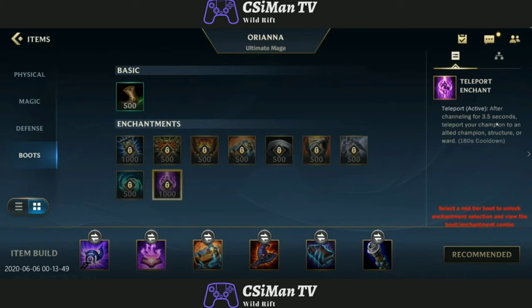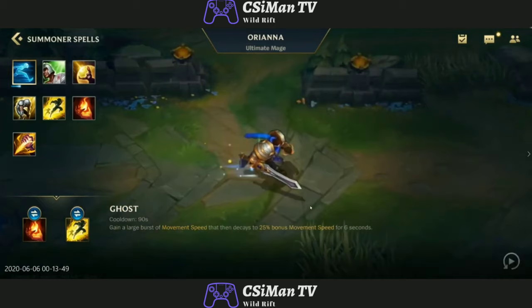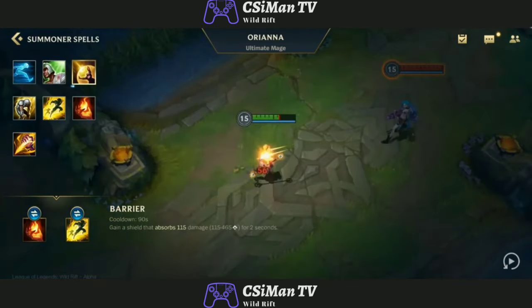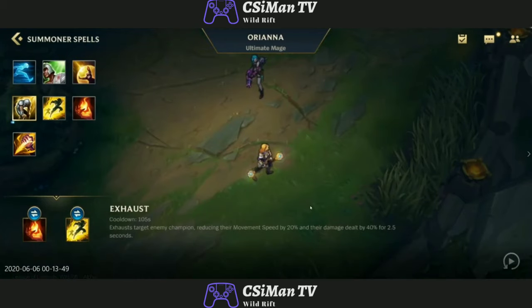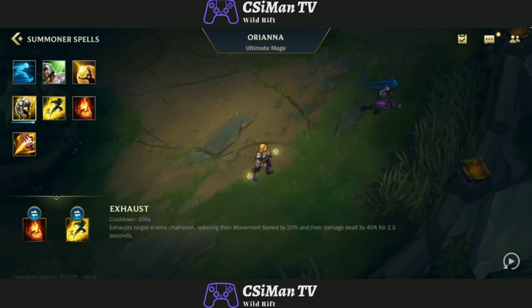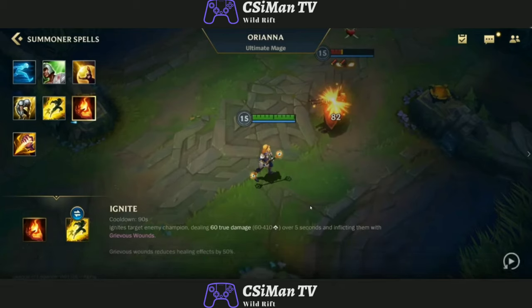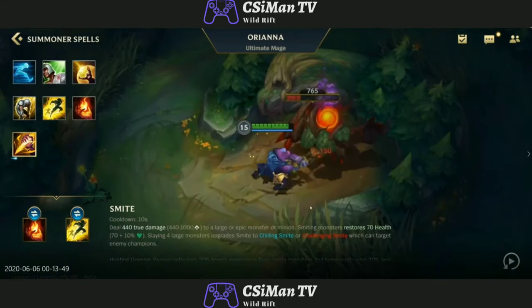And then we have Teleport — 1,000 gold for Teleport as a boot upgrade. That's really interesting. Ghost is just a sprint speed boost. Heal — we all know Heal; a lot of ADCs will be using Heal. Barrier is just a shield. Exhaust reduces a champion's movement speed and damage dealt by 40% — very good in teamfights if you want to shut someone down. Flash — everyone knows Flash. Ignite is used by a lot of mid laners; it does true damage and burns them over time, and also reduces their healing and lifesteal. So if an ADC is lifestealing like crazy, just ignite them early. And Smite.